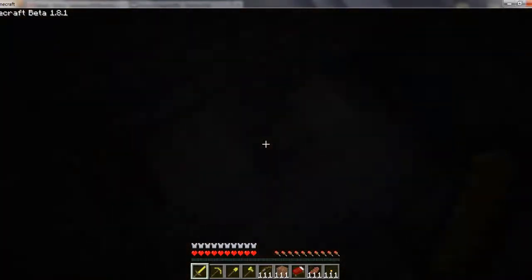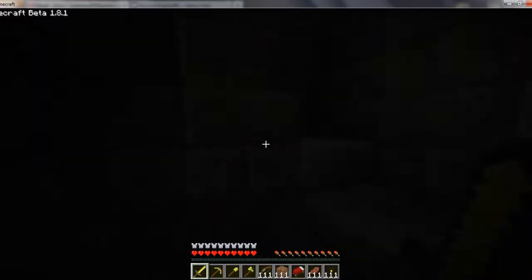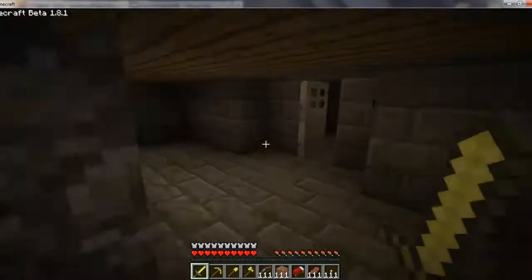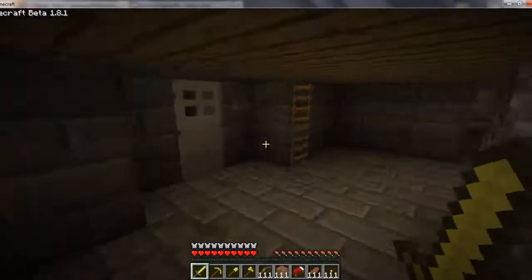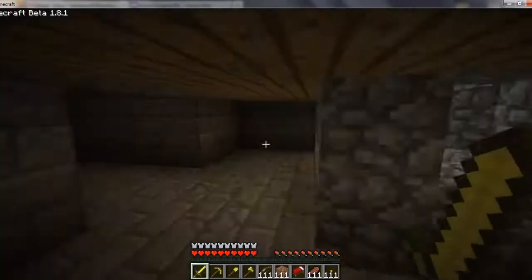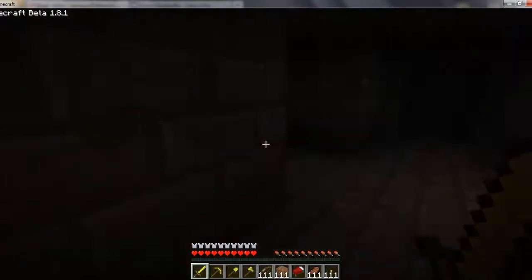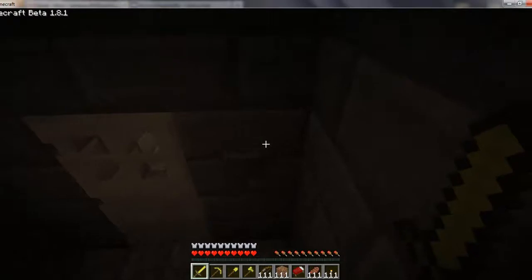More staircase, and this staircase doesn't go anywhere. Eventually Notch has said that he wants to have NPCs and NPC villages, and he wants to have bosses and mobs in strongholds, where you actually fight a stronghold boss. Right now I have it on peaceful so I can film without interruption. But there would be mobs all over this place if I did not have it on peaceful right now.